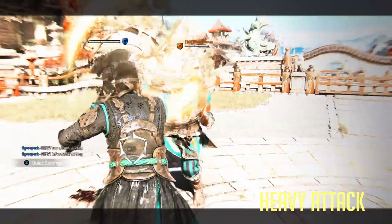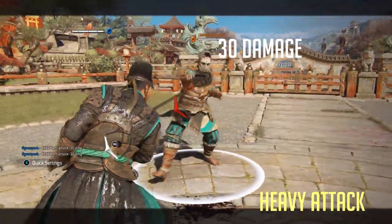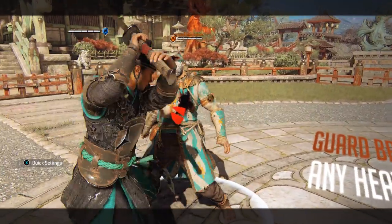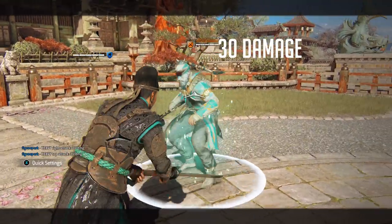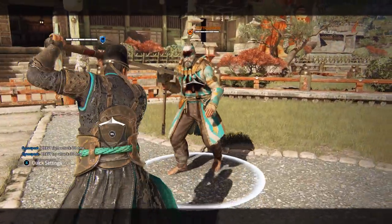On a light parry you get any heavy attack at 30 damage. Next up we have a guard break, which can grant you any heavy attack at 30 damage. Unlike most other heroes, side heavies and top heavies deal the same damage and they both connect.